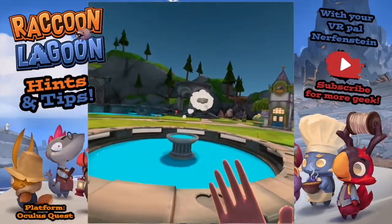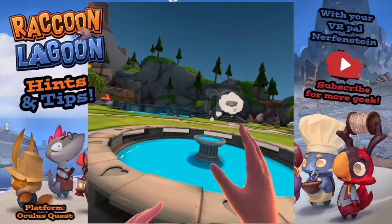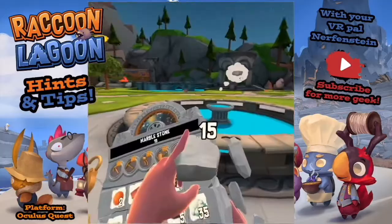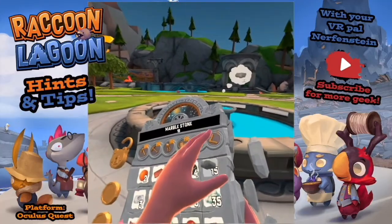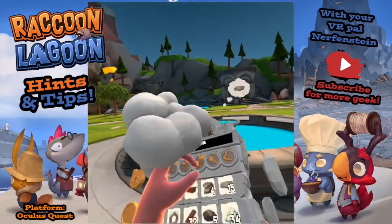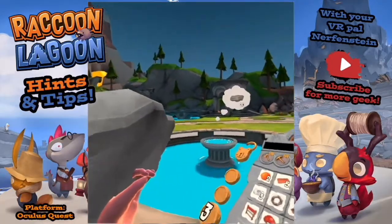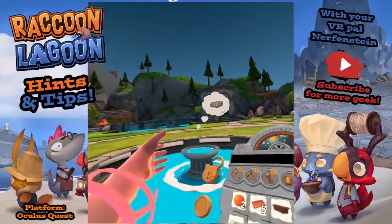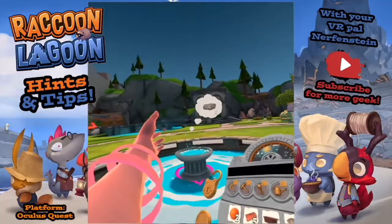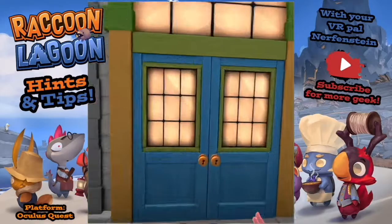Another super beginner top tip: the fountain will give you hearts. You can see the hearts around it - you just need to put in whatever it's asking you for. Same with picking things up: use the bottom button to pick everything up; top button will pick up one thing at a time rather than going one, two, three.